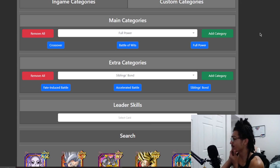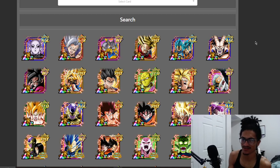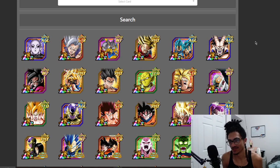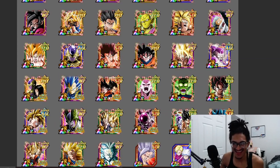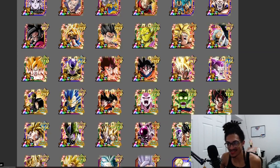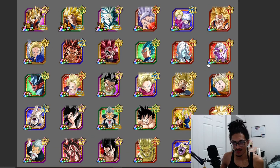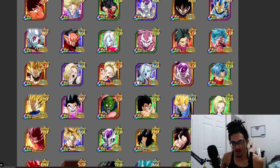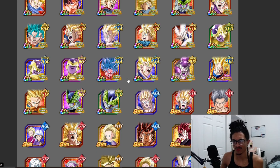Back to the video — I pulled up the team and there's Jiren, Beast Gohan, the Gammas, the 'fraud' Blue Boys, LR EB, and Dragon Fist. Looking all right. I probably skimmed over the super easily.